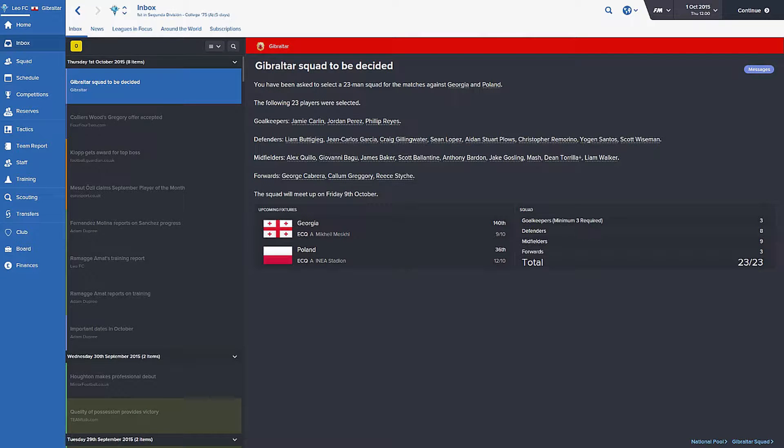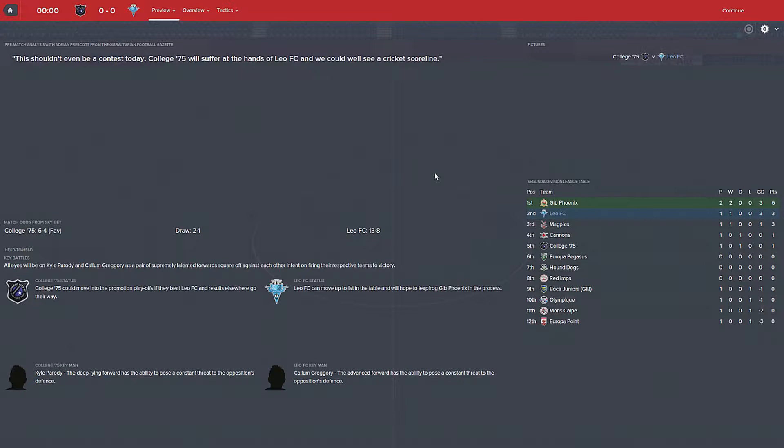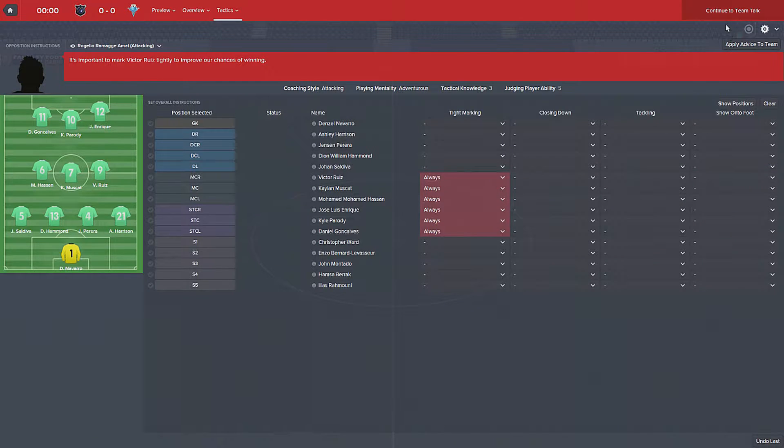Here's the Gibraltar squad that we took to the games against Georgia and Poland. We're not really focusing on them so I just sort of play through the matches but don't show anything, because there's no point. We're playing College 75 here, and their key player is Kyle Parody. Ours is Callum Gregory. College will suffer defeat. Here's our teams, they're playing a 4-3-3.